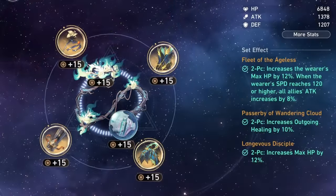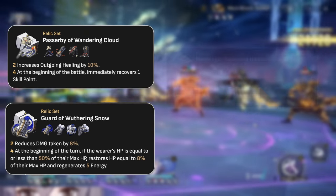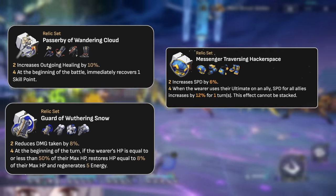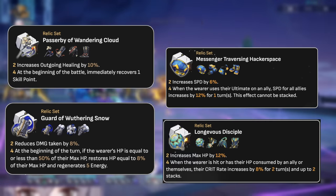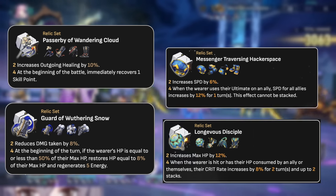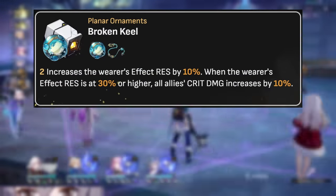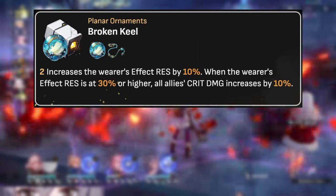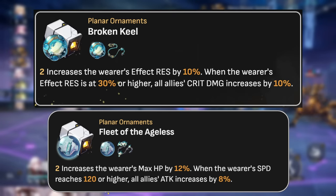For building Lynx, I suggest the Wandering Cloud set for more outgoing healing, Guard of Wuthering Snow to decrease the damage Lynx takes, and Messenger Traversing Hackerspace for more speed and team-wide speed increases with her awesome ultimate. You can also consider Longevous Disciple 2-piece alongside any of these sets for more HP and either more outgoing healing, speed, or decreased damage taken. For planar sets, I recommend Broken Keel, as Lynx can easily reach 30% effect resistance or more to effectively give your team a 10% crit damage increase at all times. Another recommendation is Fleet of the Ageless, which gives the team an 8% attack increase and also a 12% HP increase.